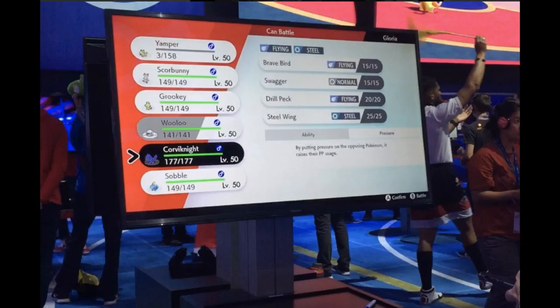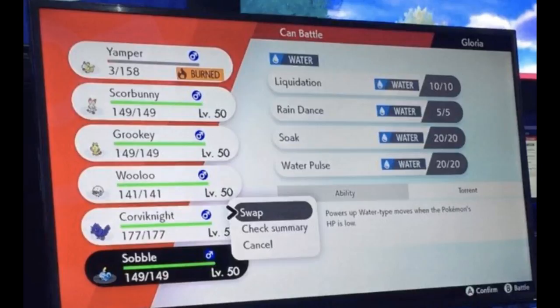First off we have Corviknight, a flying/steel type which we already knew. This thing has a badass moveset with Brave Bird, Swagger, Drill Peck, and Steel Wing. At level 50 that seems like a pretty awesome moveset. The ability is Pressure, which we already knew. I think Corviknight is a second-stage evolution — I can see a smaller Murkrow-like pre-evolution — and I don't think it evolves further.